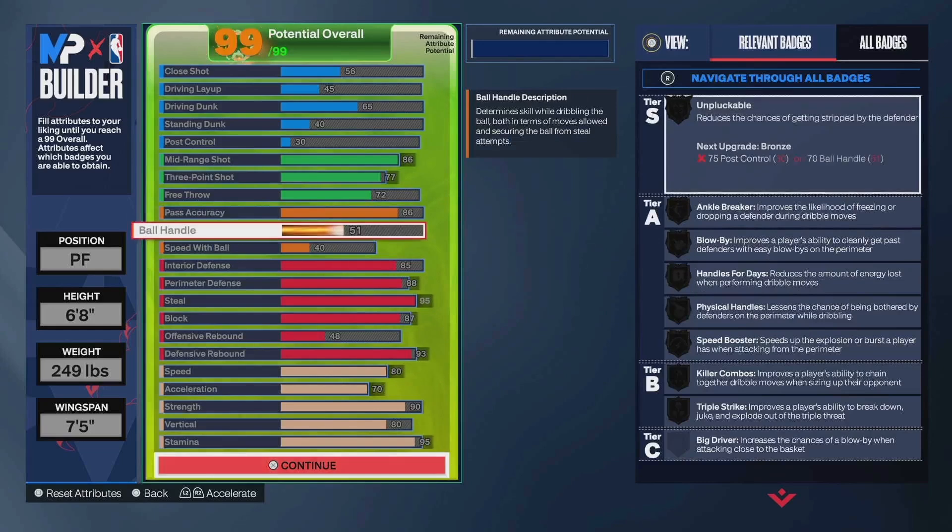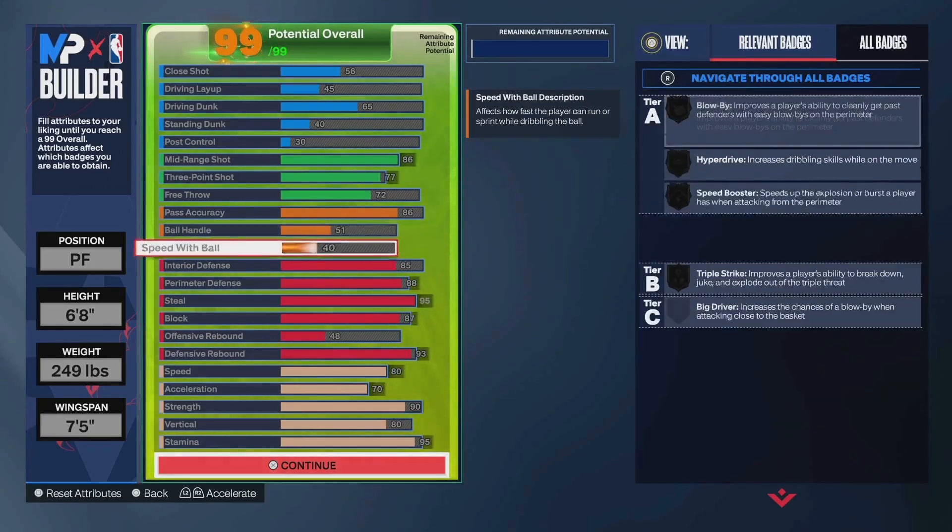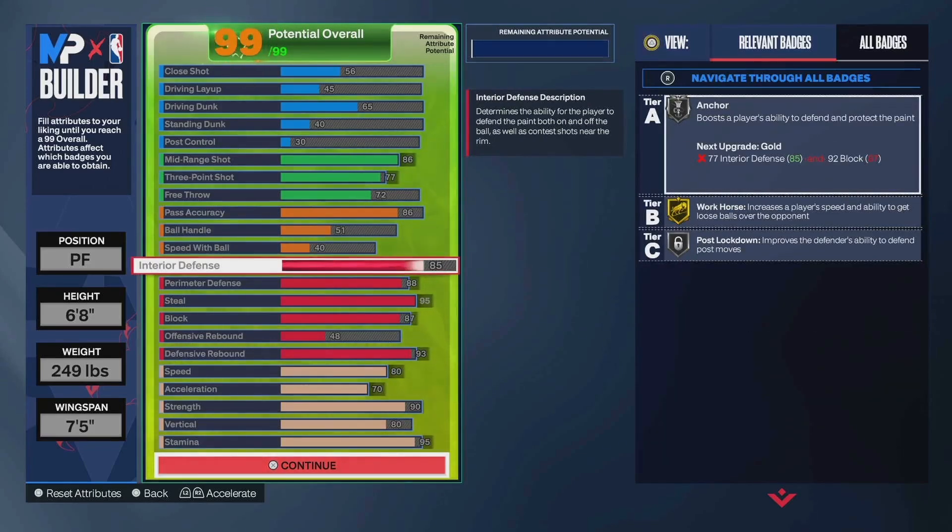51 ball handle, 40 speed — you get all normal dribble animations and normal dribble style. If you want to do those little speed boosts to get open from three, you 100% can do it on this build. 85 interior is a name threshold — if that goes any lower, it will just be a two-way mid-range threat. I was going to go 88, but frankly I don't think gold post lock makes a huge difference. If you mess with the interior stat a bit, you could probably get a hybrid lockdown defender name as well if you want that.